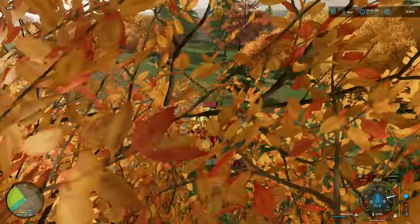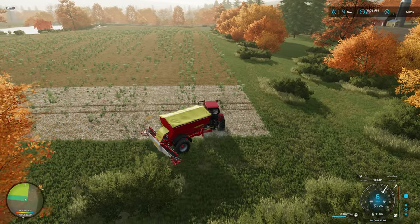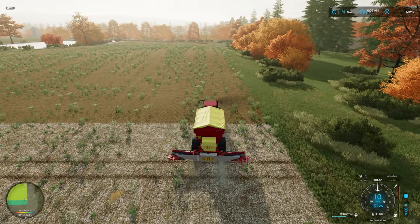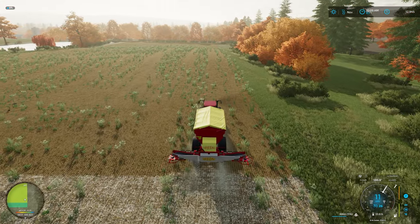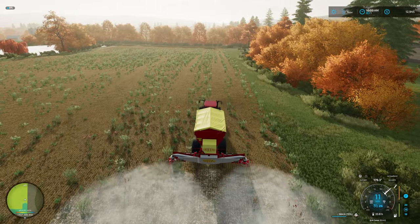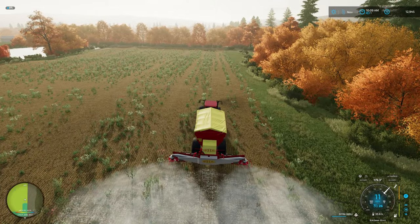I want to do one pass down and then a strip down on that end because I think a helper will have some problems there. Then I'll turn a helper loose to finish up the field while I go get that subsoiler.